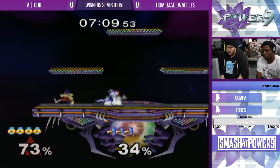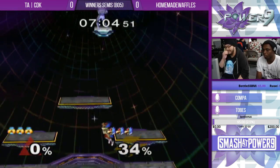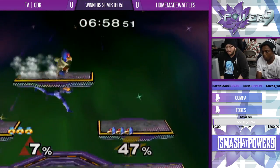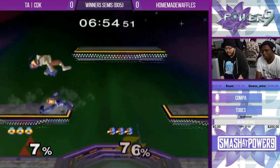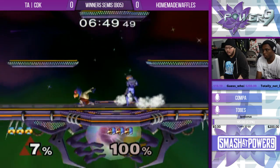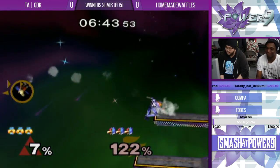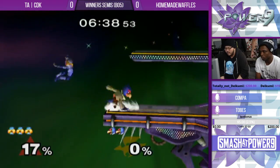Brandon is just holding center stage. He misses the grab — jumped right into it. That was good stuff by Homemade Waffles. Just staying clear of the back air, approaching with Nair. I love Sheik down air combos — you get a down air onto the platform and set up. Oh, misses the needle, that was really unfortunate. One great thing in this matchup is just the flowchart edge guarding by Sheik. It's super sick.